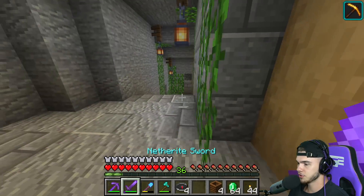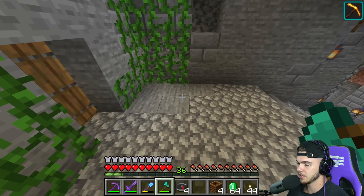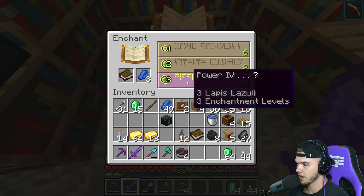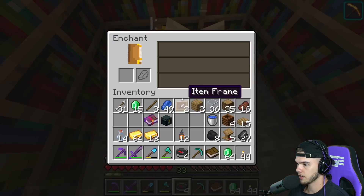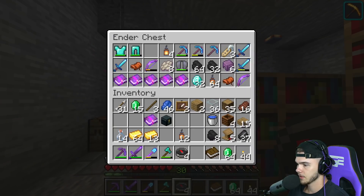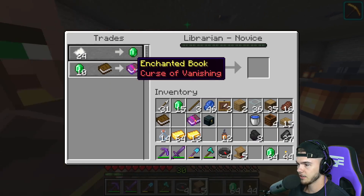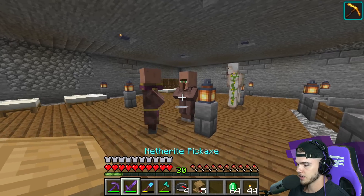We have 36 levels — we're going to enchant really quickly and then get Mending today. Trust me, we're getting Mending today. We're going to keep putting the lectern down and picking it back up until that librarian gets a Mending book. As soon as I destroy this, he loses his trade, we put the lectern back down, he picks up the librarian trade again. Curse of Vanishing — no good. We just keep repeating the process until the book is Mending.